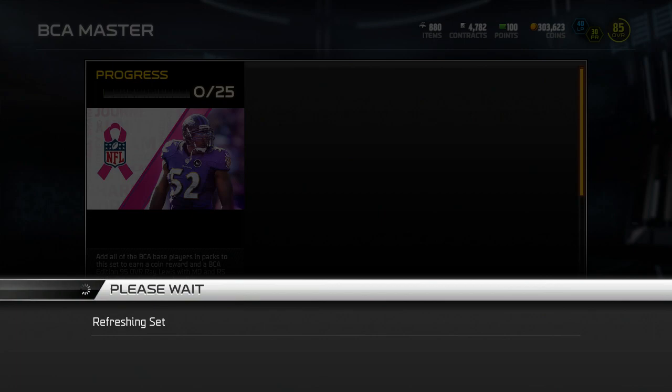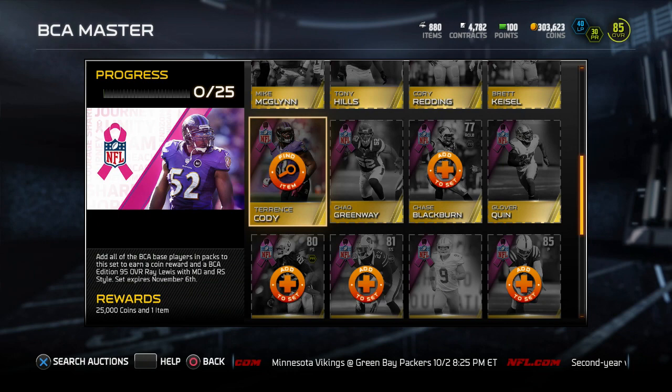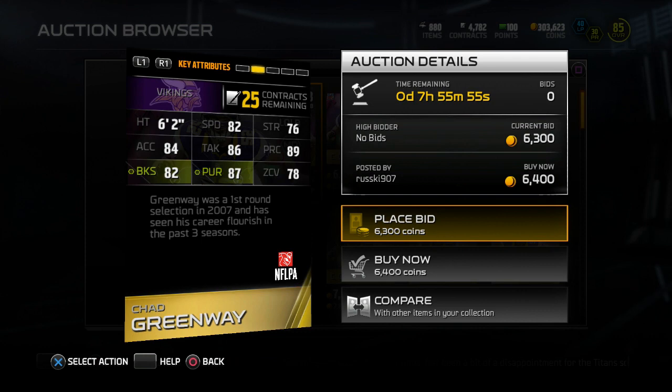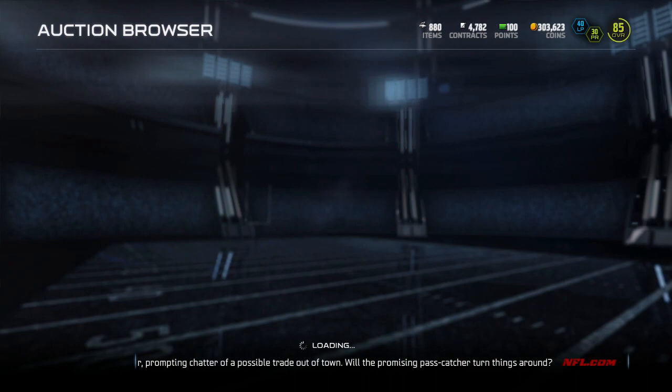Moving ahead, we have some other players. None of these guys are really too good in my opinion. Terrence Cody is all right for a big strong guy but really slow. Chad Greenway is another card I would recommend picking up — sitting at about 6.5K. 82 speed, not the best for a linebacker, but 84 acceleration, 86 tackle, 89 play recognition, 87 pursuit, and 78 zone coverage. Definitely a really good linebacker all around the board, really solid at each and every stat right there.